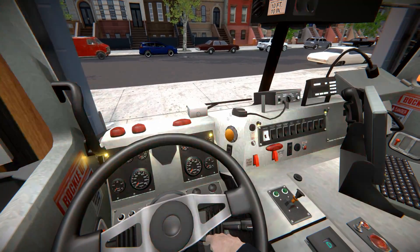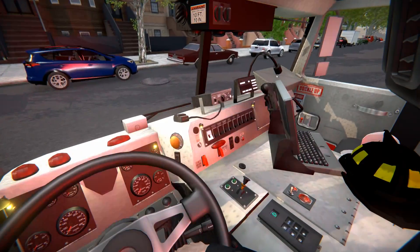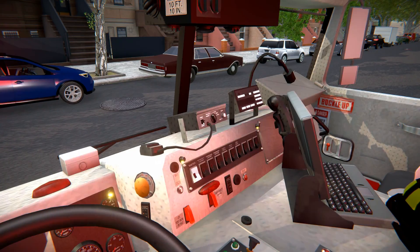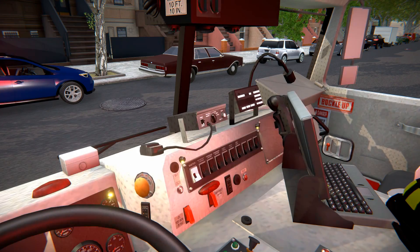First I'm gonna pull out of the firehouse real quick so I can show you guys the parking brake. One thing I did was I made the siren clickable, so you can left mouse button or right mouse button to do the horn, which is new. The electronic horn is new.